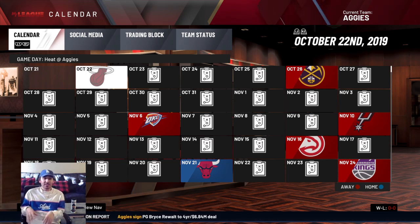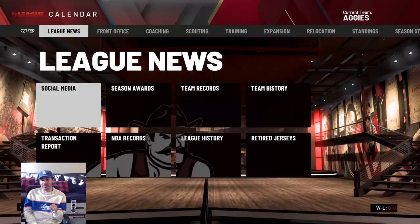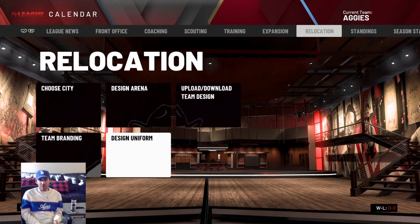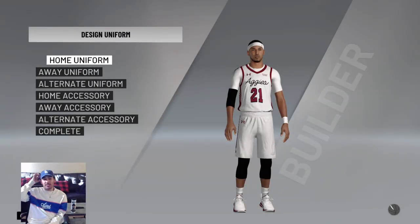I put out an article about this whole process, which took me about 10 hours — make sure to check that out on the Las Cruces Sun News site at lcsun-news.com. It goes into everything from jersey creating to contract negotiations. But I'm going to give you all a brief run-through of this team so you can see what we're working with right now.